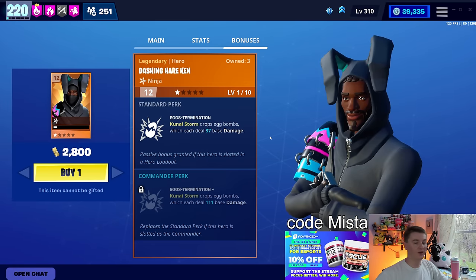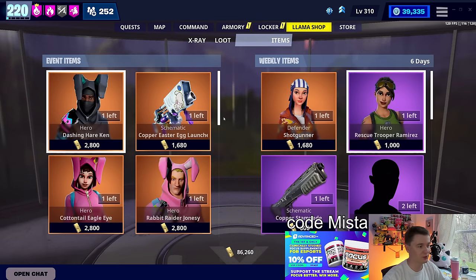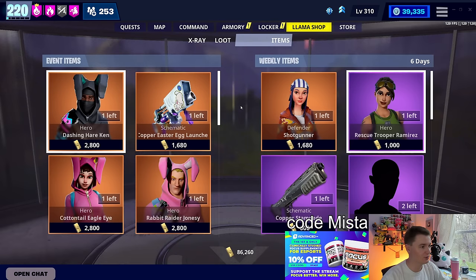Dashing Hair Ken is one of the heroes available this week. He gives you Kunai Storm egg bombs — it's not complicated, kind of fun. If you want to spam Kunai, I'll link my Kunai video down below. I know it's old, but it's still a perfectly fine build. They haven't touched any of those heroes and he just makes it do more damage. It's actually pretty fun in dungeons — I know dungeons is out of season right now, but when it comes back you'll be glad you have him.